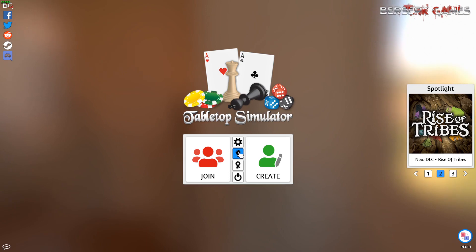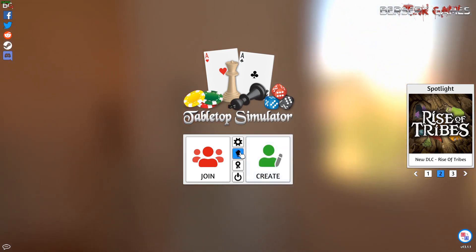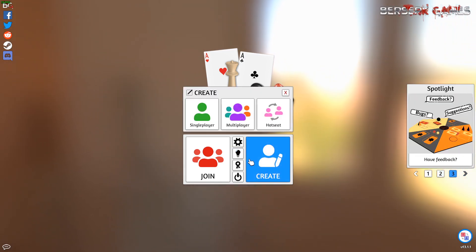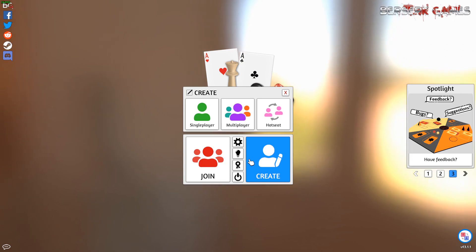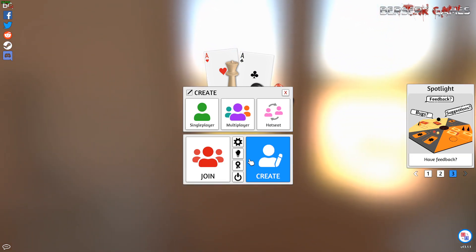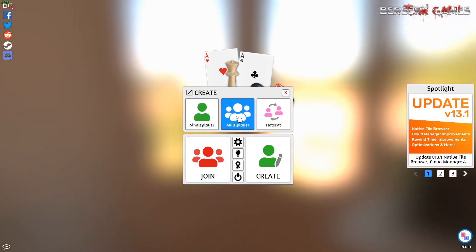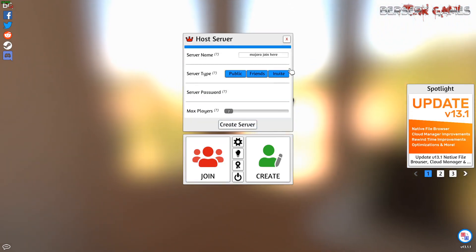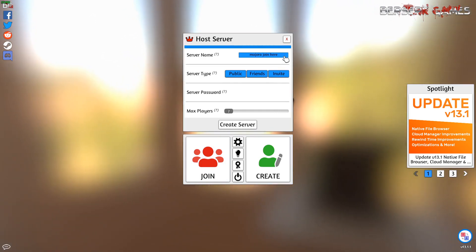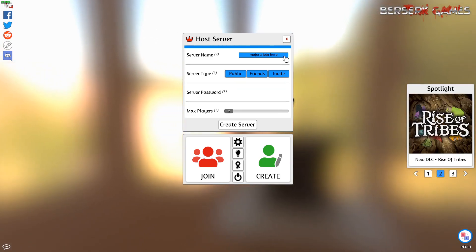Once you know how to play using Tabletop Simulator, let's talk about actually playing the game. We click the subscribe button on the Workshop Map via Steam. We can either make a single-player game or a multiplayer game — let's make a multiplayer game. We'll have a server name; I was playing with Majora's Mirage earlier, so I'll keep that name.